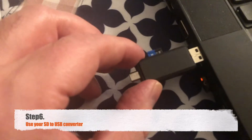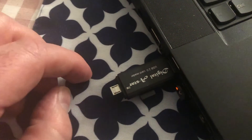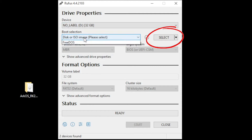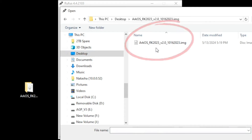Step 6. Next, you'll need to write the firmware to the SD card. Insert your new SD card into the USB to micro SD converter and plug it into your PC. Step 7. Open your preferred flash drive writer software. If you don't have one, I recommend using Rufus. Ensure that you select the correct drive to write to, then proceed to write the firmware to the SD card.